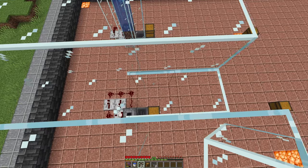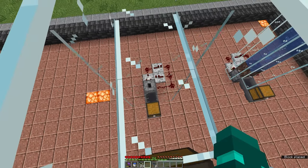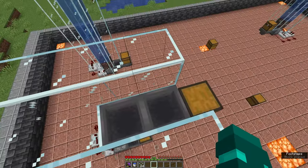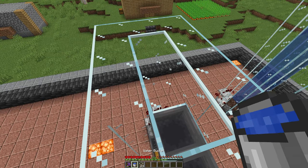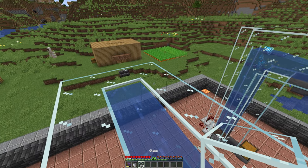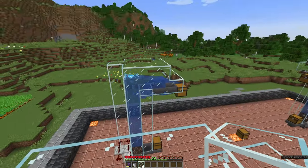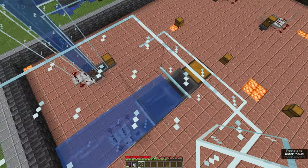We've got two extra blocks coming out this side so we're fine to place the chest like that, remove these two blocks, place the hoppers one and two connected to the chest, and then replace another block over the second hopper. Then switch to our water source, come to this back block and make it flow like that. We're going to make a cover for the top section here just to stop any blocks flying up over the sides, and cover all the water so it looks nice.